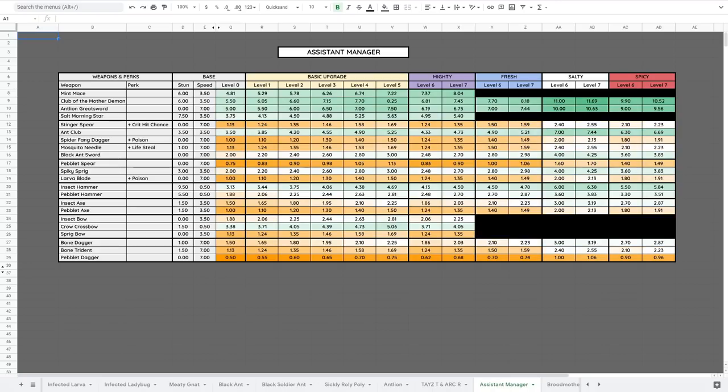The Assistant Manager is the mini-boss added in the Hot and Hazy update inside the Black Ant Hill Lab. It is weak to Salty and Smashing, has a minor weakness to Spicy, resists Mighty and Stabbing, and has a minor resist to Fresh. The best option is a Salty Club of the Mother Demon or Salty Antlion Greatsword. He spawns Arkers and Taze Tees, so there are added dangers in that fight. You may want to collect salty materials from the Sandbox first before attempting the fight.